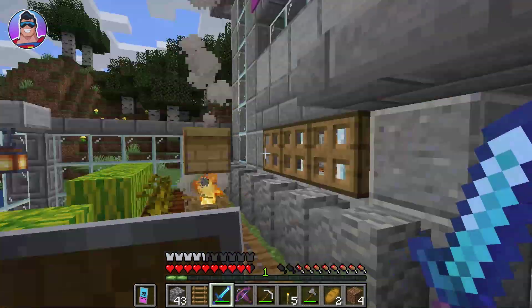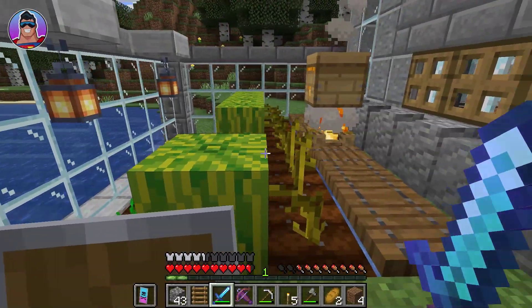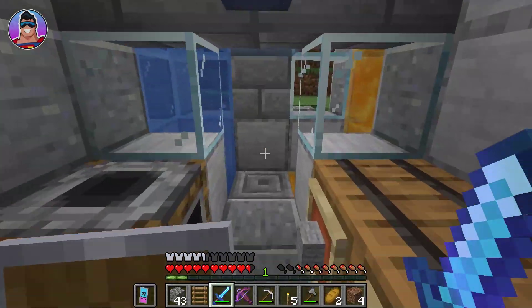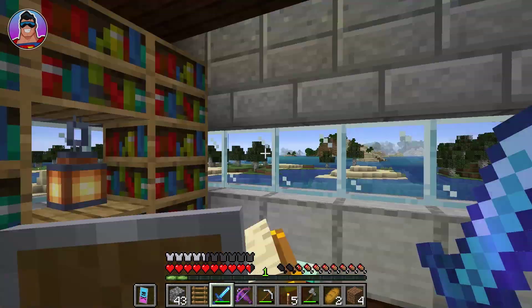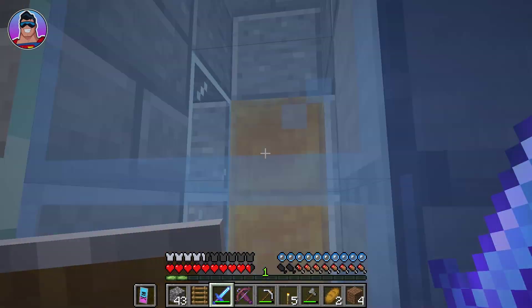I'll quickly show you my house — it's like a castle. I was trying to make everything as cramped and small as possible; that is by design. This is my elevator — I found water elevators a little bit faster than ladders and less hassle. Enchantment area, little stove, and then we go up again.